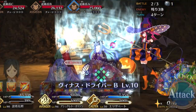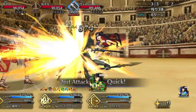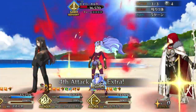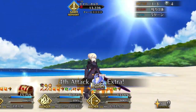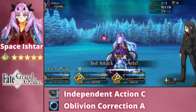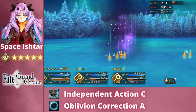Despite her Noble Phantasm undoubtedly being the center of her kit, she does have more to offer. She has solid, standard damage potential, and bolstered by her aforementioned buffs, her numbers can be impressive. This is particularly the case on the turn where she uses her Noble Phantasm, as her NP comes with a special bonus: a 100% damage bonus to her extra attack for one turn, allowing for particularly nasty Space Ishtar Brave Chains. Not only that, but she also possesses latent critical damage potential, despite lacking an active critical strength skill. This is because she possesses not one, but two passive buffs that improve her critical strength.